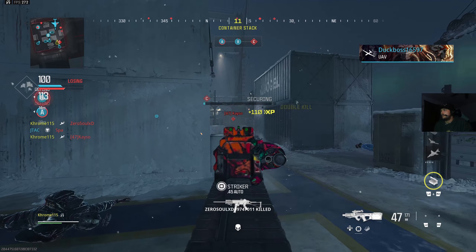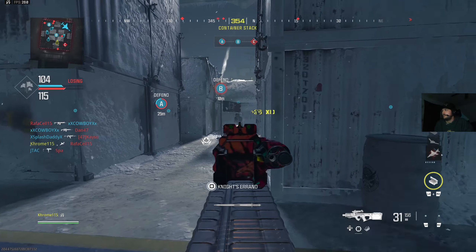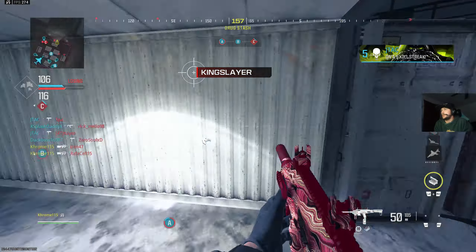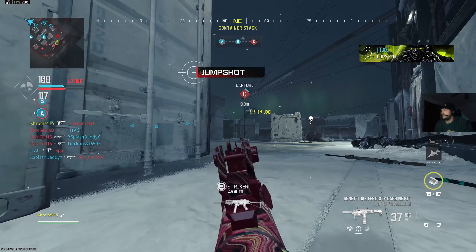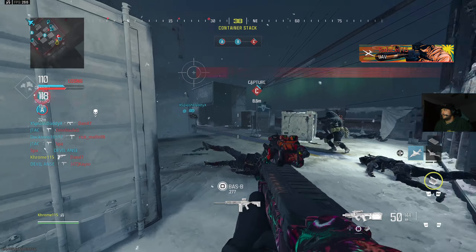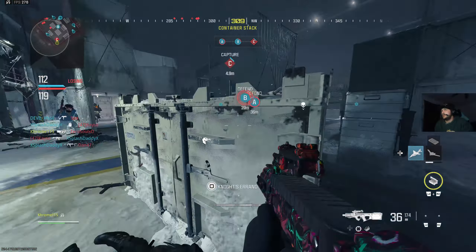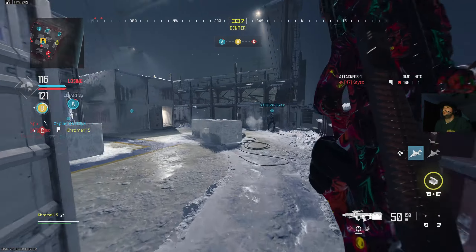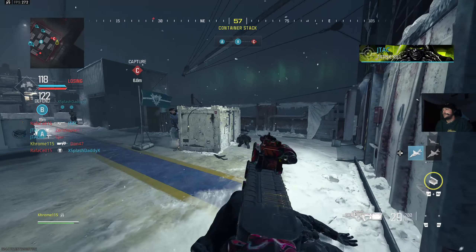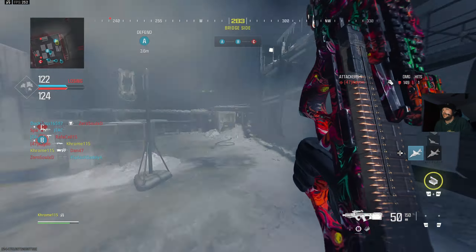Friendly UAV on station. Jesus Christ. Enemy taking Alpha. I literally don't know what to do in these situations — I want to... no! You can't do anything! They keep spawning right on top of me. Oh my god, dude. I tried to play back but I just ended up dying — they just kept spawning on top of me.